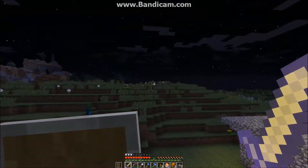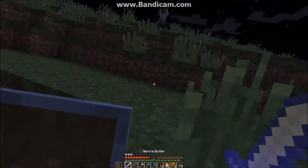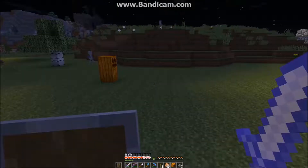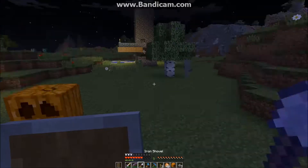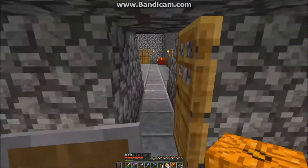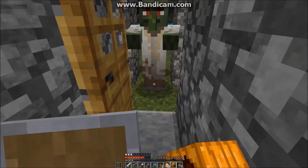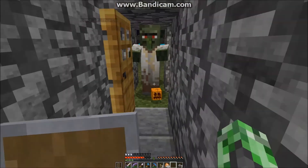So then I found a librarian and I attempted to put a pumpkin on. We killed the surrounding villagers — I tried using a tower but it didn't work because there were spiders and things. So we killed the surrounding villagers and then I successfully put this pumpkin on him, as you can see right here. The pumpkin's on him now.